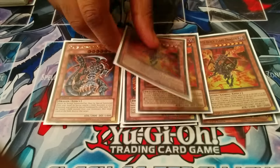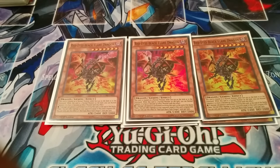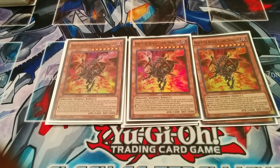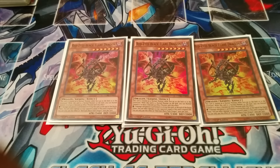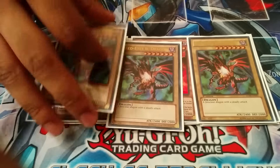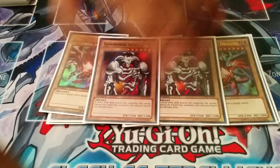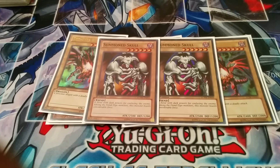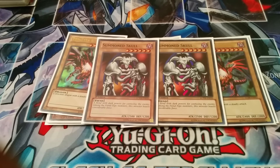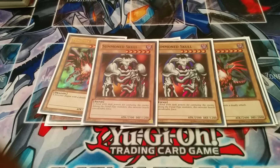Next you run three Red-Eyes Black Flare Dragon. I'm thinking about cutting down to one or two and replacing with Red-Eyes Wyvern so I can run rank 4 plays — it gets kind of cloggy. Next you run triple Red-Eyes Black Dragon obviously. Then double Summon Skull. I don't run the other Archfiend card because you can only use Red-Eyes Fusion using this card from the deck, and the other card's not even that great. He's a normal monster, which I'll get into.